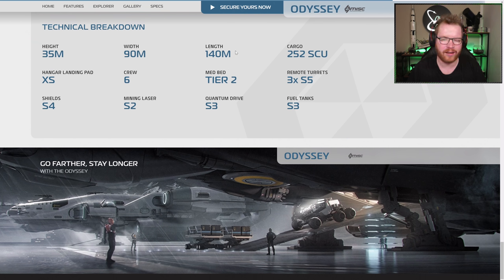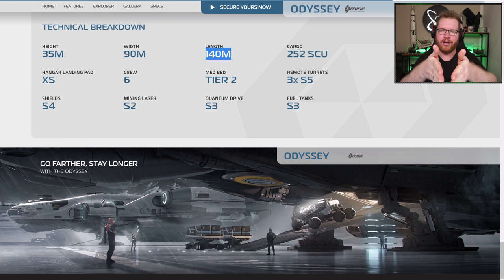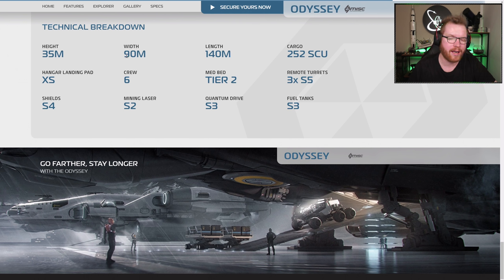Finally, the technical breakdown: it's an absolutely massive ship, but not as long as the 890 Jump — the 890 is 205 meters while this is 140 meters. However, the 890 has a very pointy nose that wastes a lot of length, whereas the Odyssey is much more boxy in its shape, so it may actually feel like similar or even more internal space. Width-wise it's a little wider, but those engines take up most of that width. The height is 35 meters, slightly less than the 890.